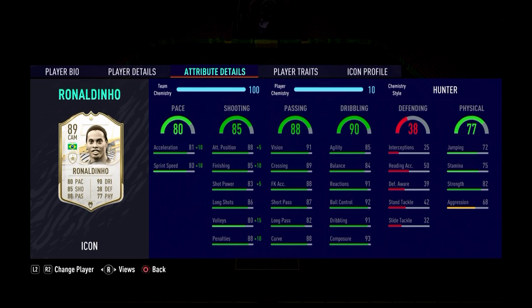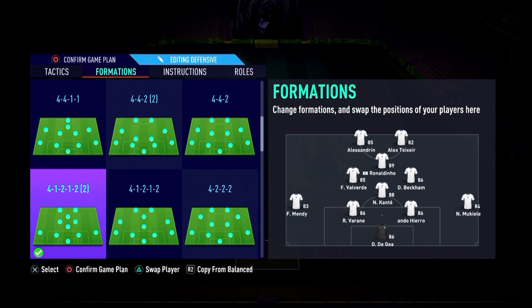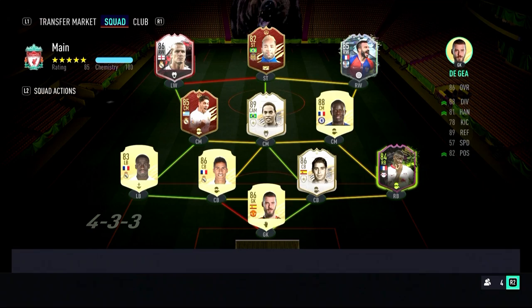What's up guys, in this video I'll be reviewing the base icon Ronaldinho, the 89-rated card. I packed him in the base icon pack for icon swaps — the eight-token pack. We're playing him as the central CAM, the only CAM in a 4-1-2-1-2 narrow, just behind Adrián and Alexis Sánchez. His instructions are stay forward and get into the box on crosses, so he's making runs into the box and helping out the two strikers, almost playing as a third striker.